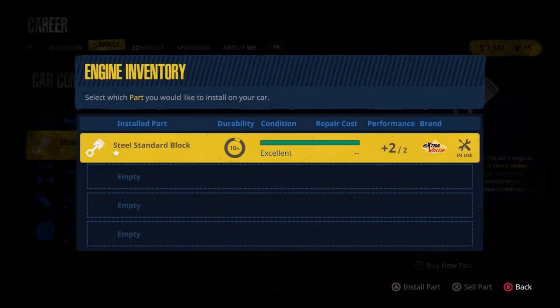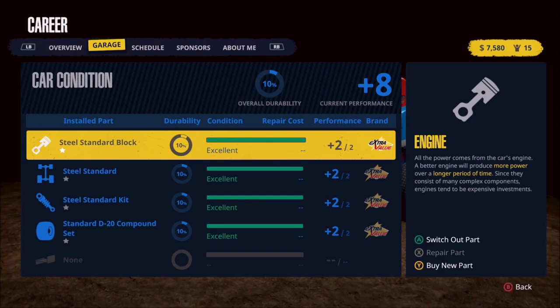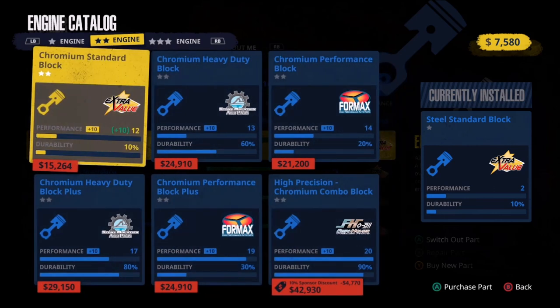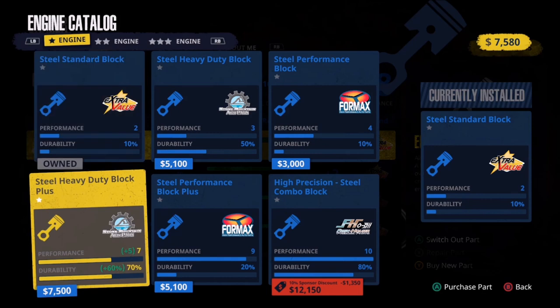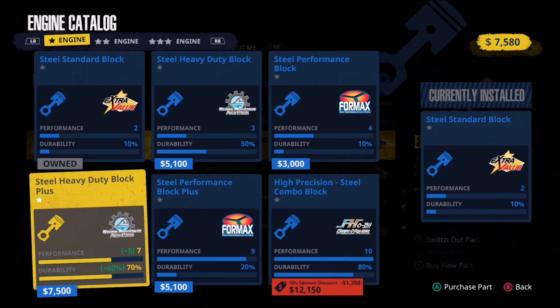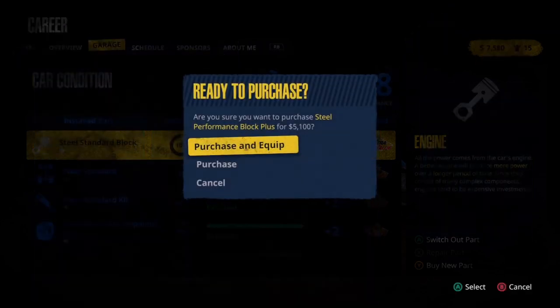The good news is we should be able to sell the standard block we have. Let's go ahead and buy our first part — the engine is what's holding us back by far and away more than anything else. With $7,500, we can't reach the second screen; we need $15,000 minimum. So we'll go with an option that gives us a lot of performance but not quite as much durability — at $5,100. I'm inclined to go with as much performance as we can get and just learn along the way. Let's go ahead and purchase that and equip it.